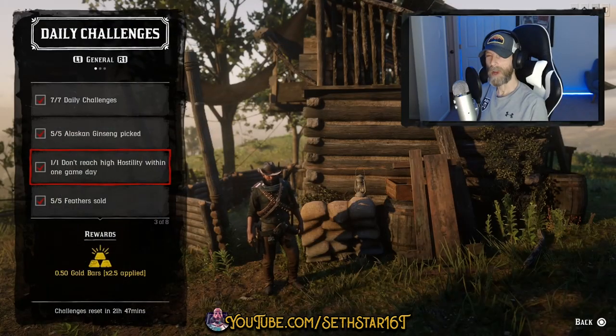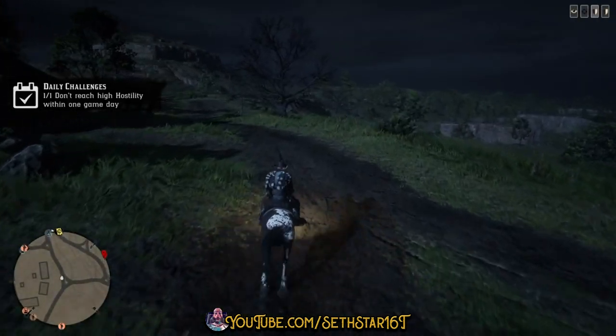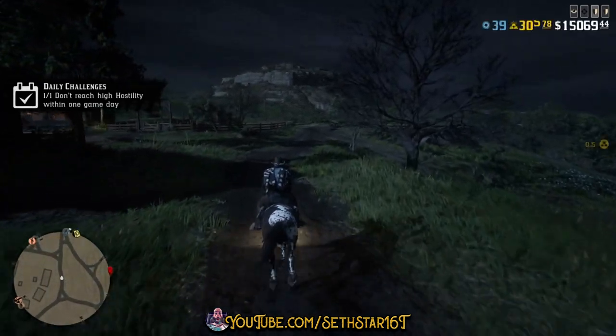Number 2: Don't reach high hostility within one game day. This will auto-complete in 48 IRL minutes as long as you're not in conflict with other players.